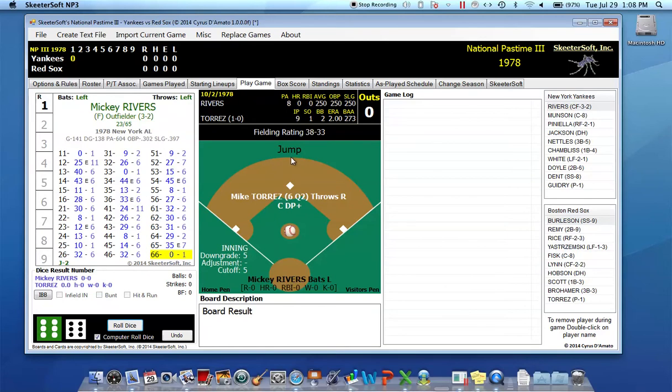I'm using the Jump system. This is the National Pastime 3 computer baseball game based on Bill Staff's Skeetersoft cards and dice game. The computer simulation makes things very easy and convenient to play without having to hold cards and dice and spread them out. We'll get to the Red Sox lineup when they come to bat. Mike Torres pitched this game — he'll start as a C pitcher for the first four innings, and then he'll be downgraded. Mickey Rivers leads off.